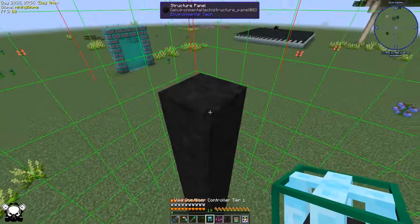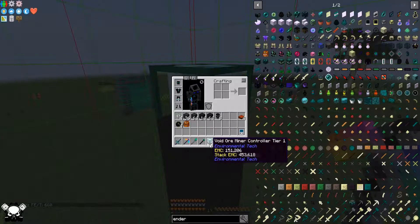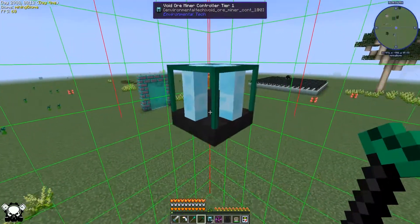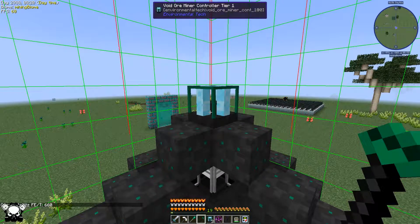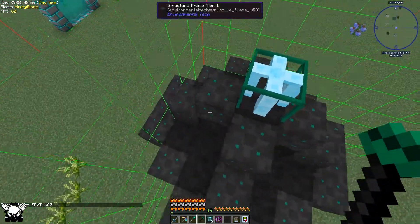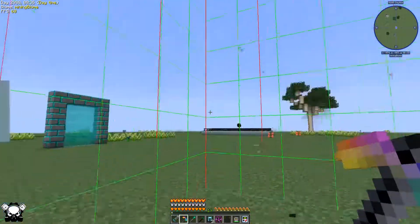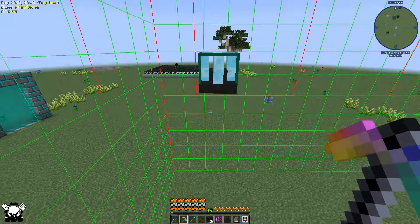I'll chuck this guy down. Did I make a void ore miner? Yeah, void ore miner — that's the one we want. If I right-click on this it should start building it. It's a little bigger than I thought, so we have to move one more block over.